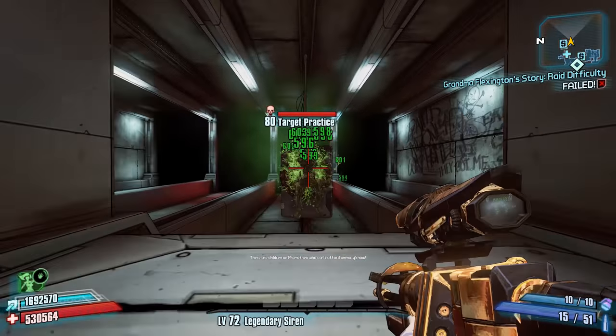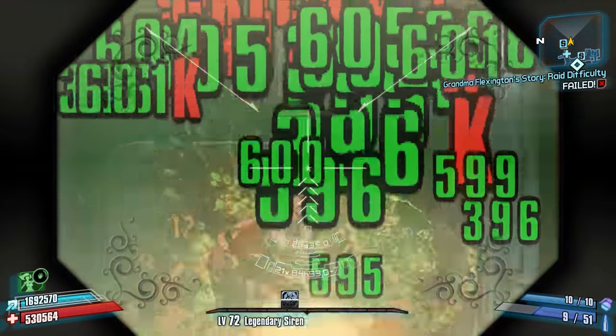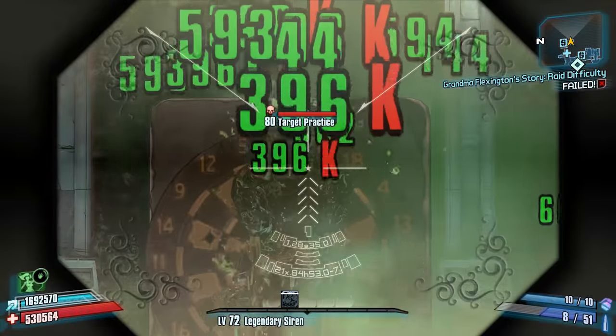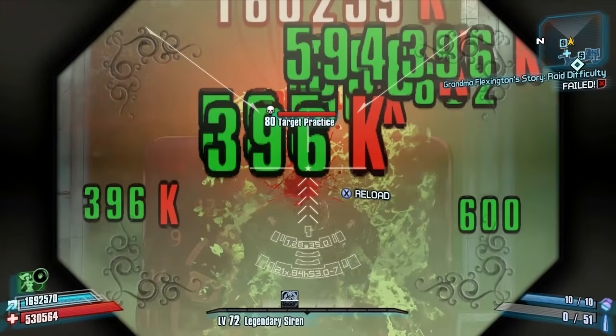If you want to get the Morningstar in Borderlands 2, all you have to do is complete a side quest called Hyperion Contract 873, located in the Highlands, and this magnificent sniper rifle is yours.